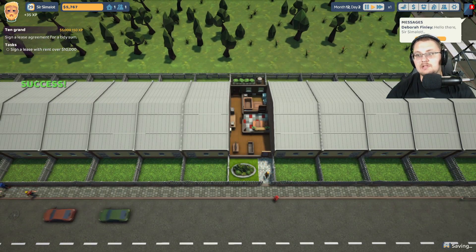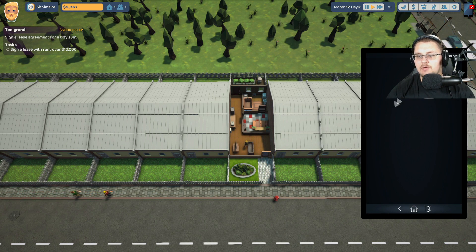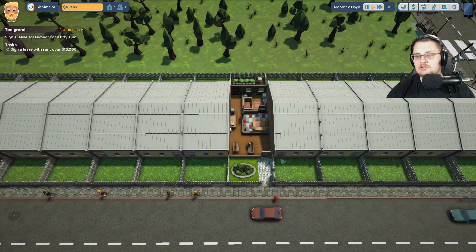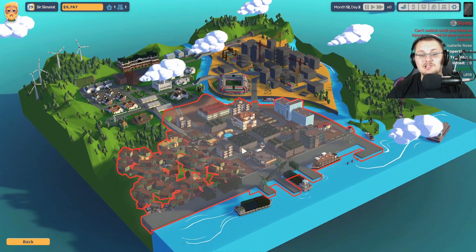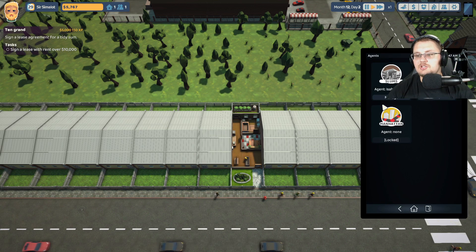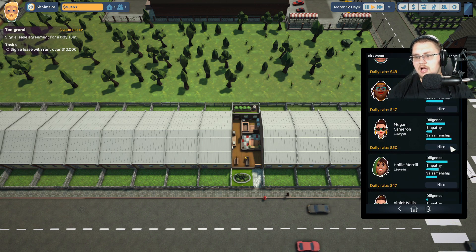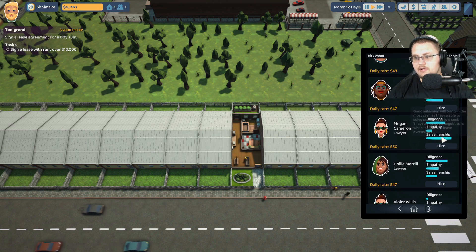Now what that means is we're going to have somebody we need to take care of. They'll ask us to do repairs from time to time and other things around this apartment to keep them happy. We got a message — that's the person saying hi, we've done it. I have about five grand which is great. Now I'm going to load up into my slums neighborhood, but I cannot switch until I have an agent assigned — I need to get an agent. Let's hire an agent: phone, agents, suburbs, hire. Let's find somebody who's really good.